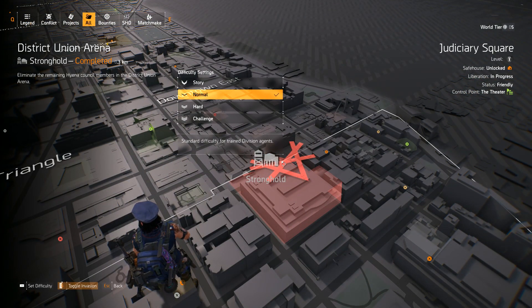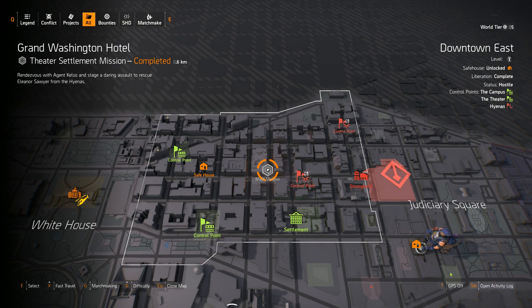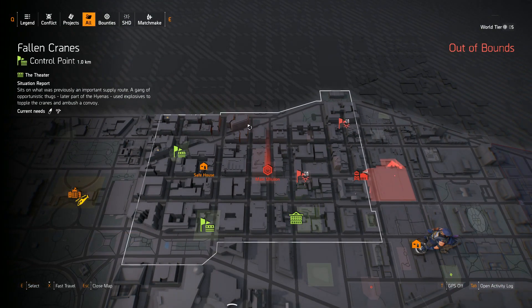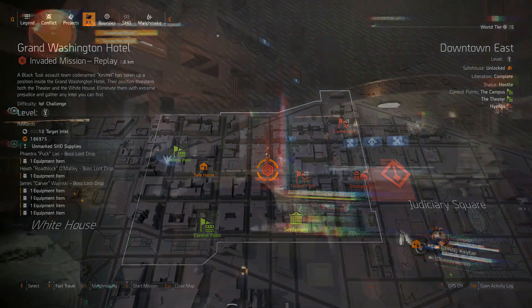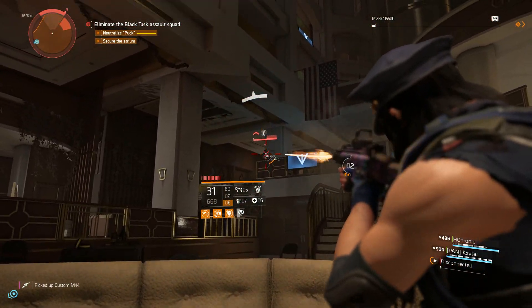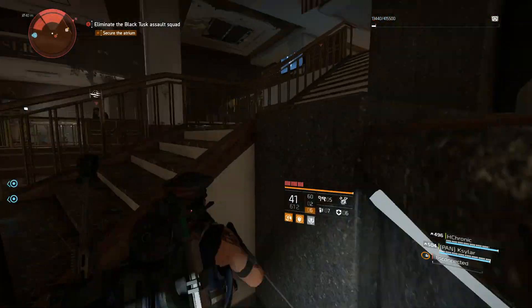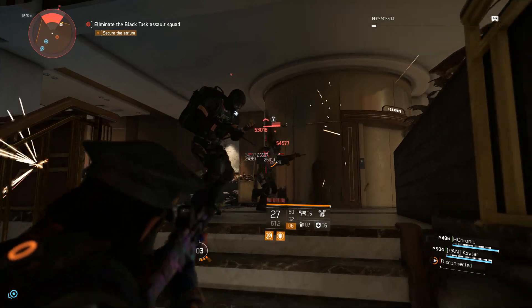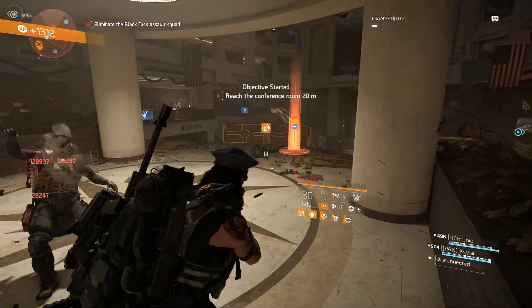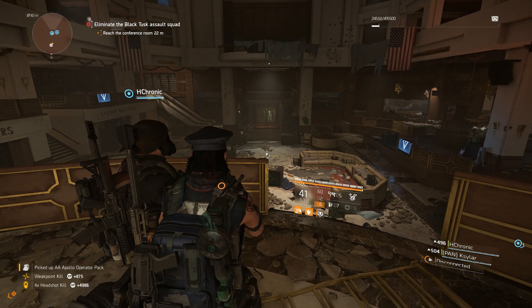To get the final piece — which is the blueprint for the exotic sniper — immediately after you complete the District Union Arena, you're going to want to go to the Grand Washington Hotel, change it to an Invaded Mission, and do it on Challenging. As soon as you get into the Grand Washington Hotel, you're going to bypass the first area and even the second area. Once you get into the third area, you're going to have an objective to kill one of the first bosses in the mission. The way I got my blueprint to drop was immediately off the first boss. I'm not sure if it's just a random drop chance for each boss to possibly drop the blueprint, but on Challenging, on my first clear, I killed the first boss and it immediately dropped, so I was able to leave instantly and go craft the weapon.